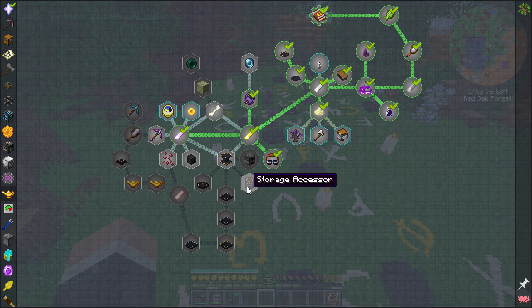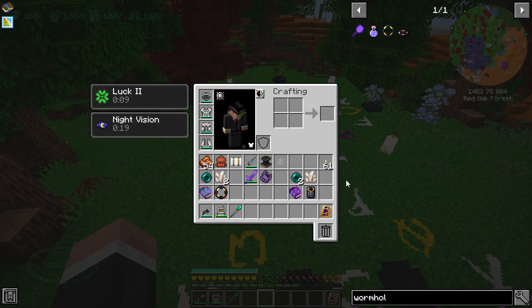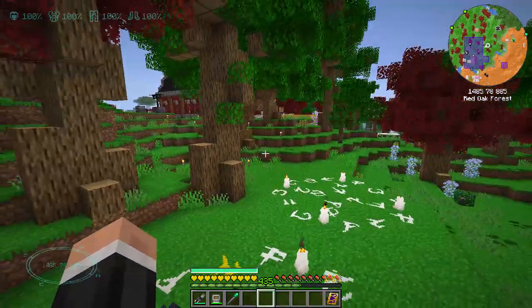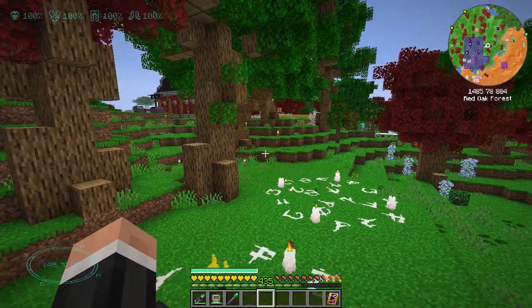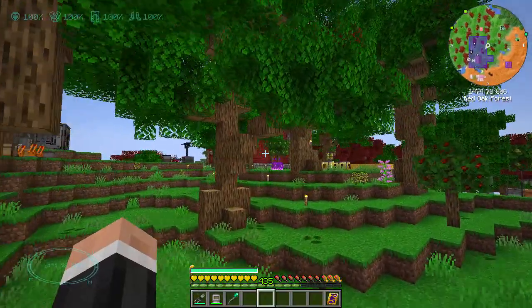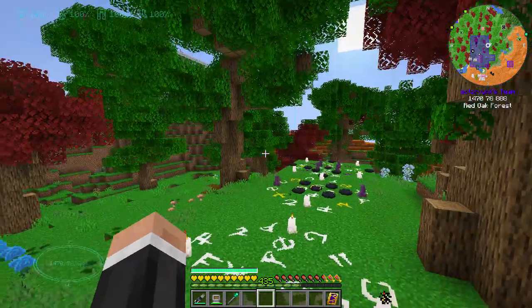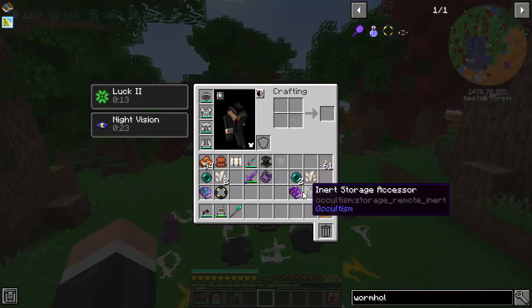Mainly because I just saw the stable wormhole and the storage accessor, which allows you to access everything from basically anywhere. I'm intrigued by that because even if I just end up using it like a big satchel backpack thing, something I can access from anywhere is pretty good. And I'm intrigued to see - I feel like it's probably not going to work - but I want to see if it'll hook up to my refined storage system.